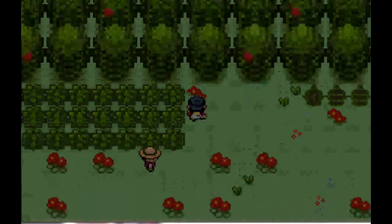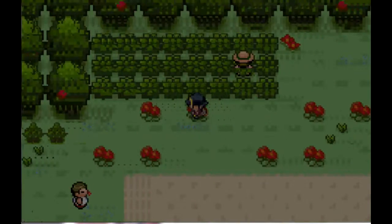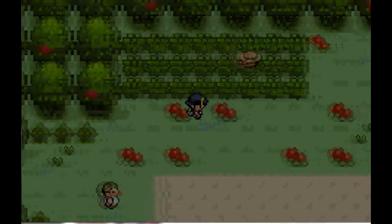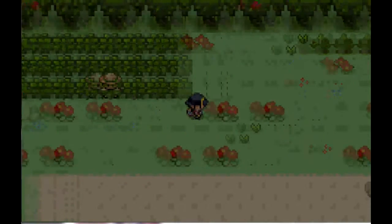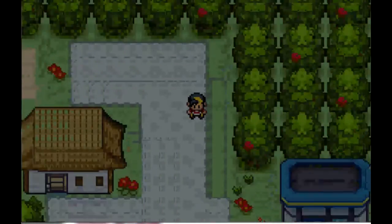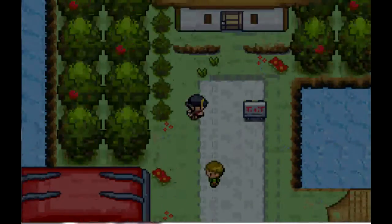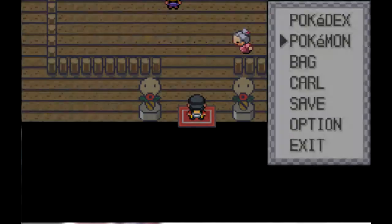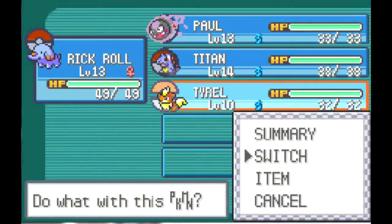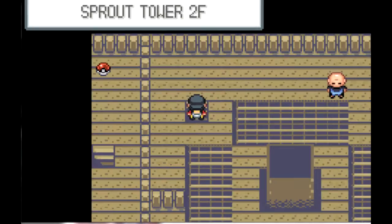Growlithe is actually a rare Pokemon to find. I was grinding Ghastly here since the Ghastlies are higher level than the ones in Sprout Tower. Growlithe is pretty rare to find there, so good thing we have him. Now let's try to take on Sprout Tower - I'll put Tyrell up front to get his Intimidate going, and hopefully he'll be around level 15 by the end.